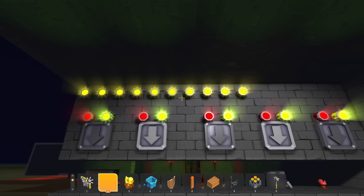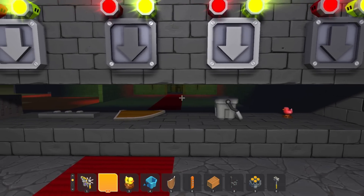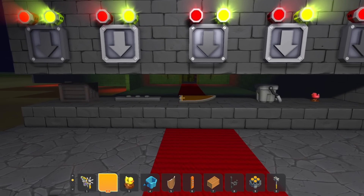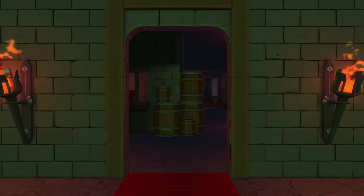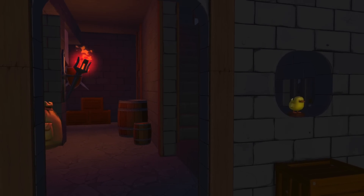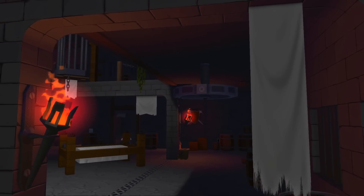There is some stuff they're going to be using to help navigate the area. There are really nice torches they'll be able to use to illuminate the area, and obviously it's at night as well, so it's quite dark. They're also going to be able to use glow sticks to their advantage for a really nice view of the dungeon as they explore.